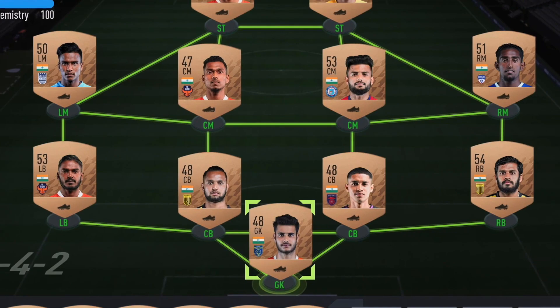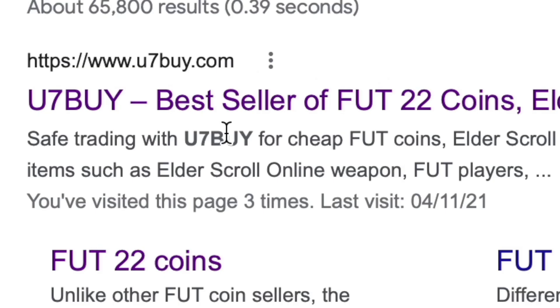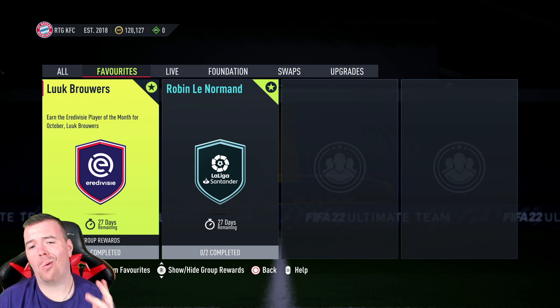Are you bored of having this team? Why don't you turn it into a beast team by hitting U7Buy in the description below. Get yourself some cheeky cheap reliable FIFA coins and don't forget guys, use the code 'king' to get yourself that cheeky five percent off. Let's get into the video. Yo guys, what's going on, KingFlipper here.